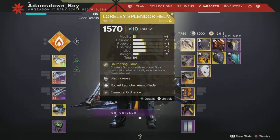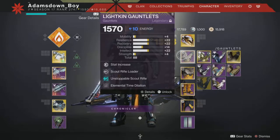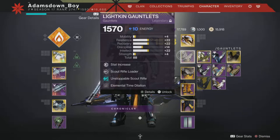For the helmet I'm using the Loreley Splendor Helm, which you should have been able to get from the Witch Queen. I'm using it with the Ammo Finder. I've got Elemental Ordnance, so I'll be able to create solar wells when getting kills with my grenades. I have the Unstoppable Scout Rifle mod here. The Arbalest has an intrinsic anti-barrier, so I don't need an anti-barrier mod, and I'm using that second slot for Scout Rifle Loader. It always helps to have faster reloads.